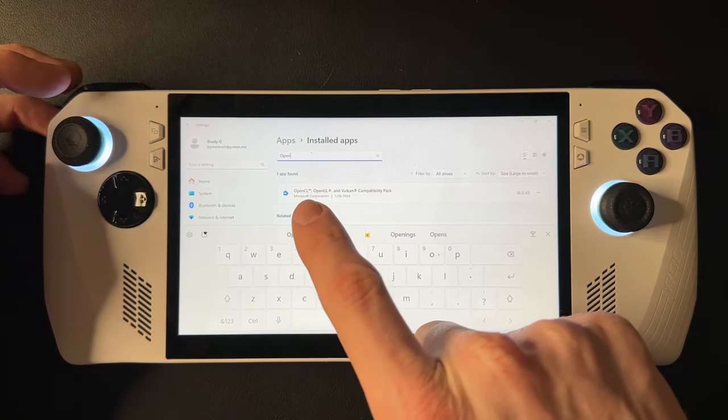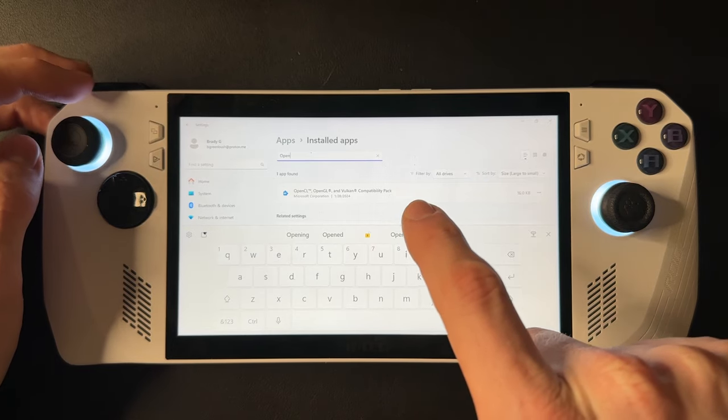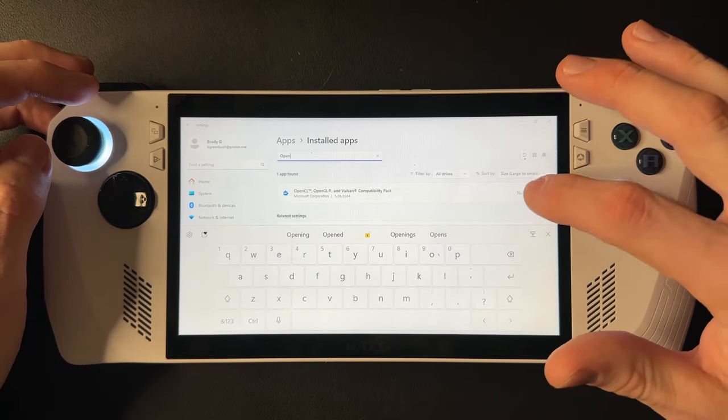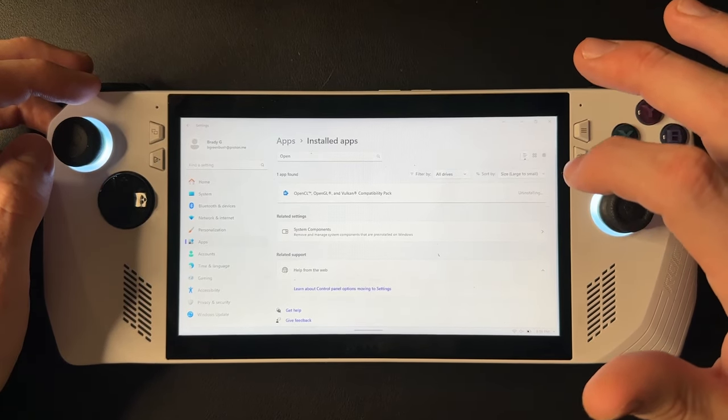From here, type in 'open' to search, and the OpenCL, OpenGL, and Vulkan compatibility pack will pop up. All you want to do is click on the three dots next to it, click Uninstall, and then Uninstall once again.